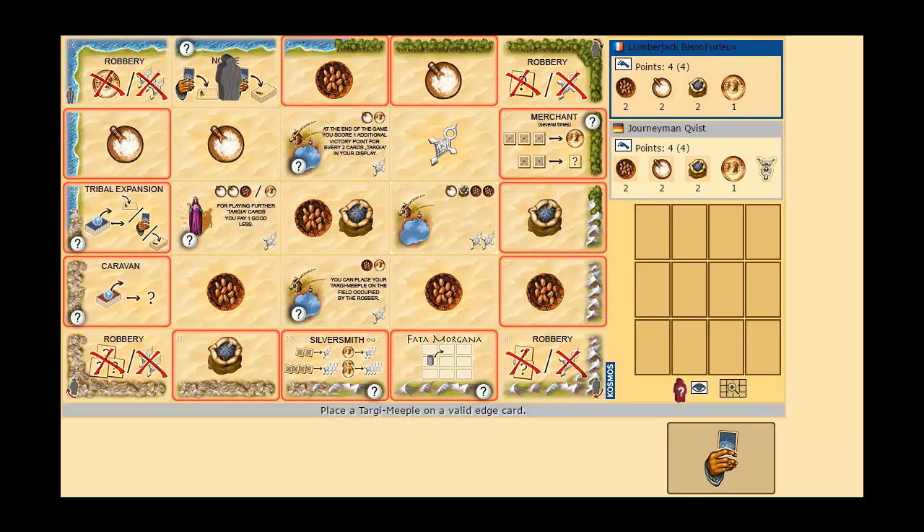Hello, here's Quist and today we are playing Targi, which is a male person from the Tuareg tribe. It's a game from Andreas Steiger from Cosmos Games for two players only and it takes about 60 minutes.